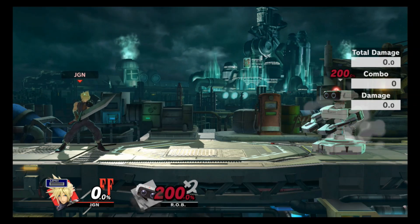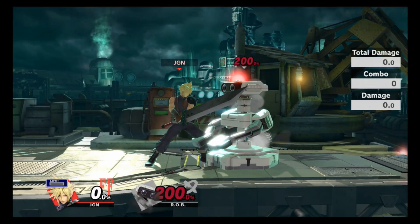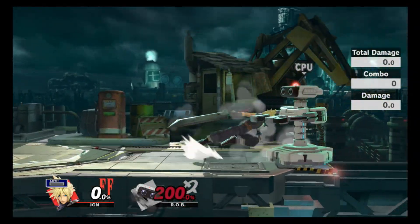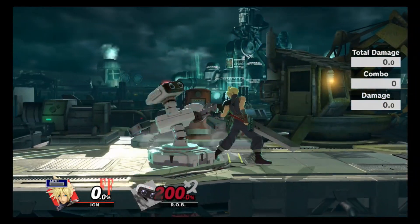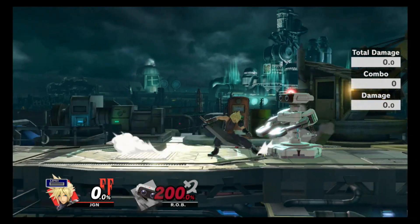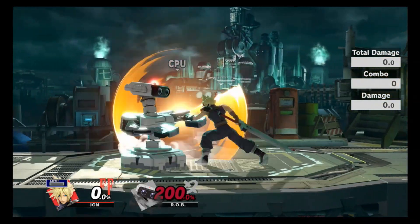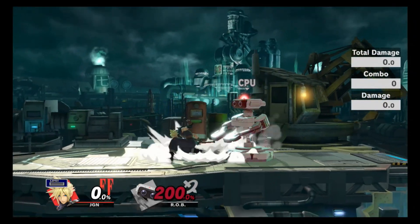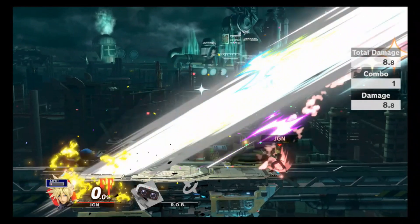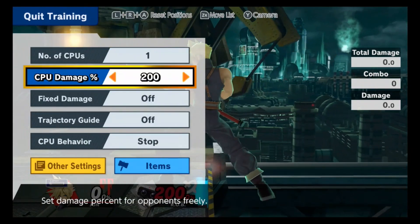You may have noticed that ROB has 200% on him — that's because we're going to cover Cloud's throws, and they're kind of sad. There's not many characters that just have awful throws, but Cloud's one of them. Good thing he has that big sword. Your forward throw doesn't really come close to killing even at 200% — just a get-off-me option. Your back throw could be a kill option maybe later. Your up throw almost kills, and your down throw can kill as well. If you go to the edge with Cloud and do a down throw, you'll get the kill, so you should go for down throw close to ledge rather than back throw.